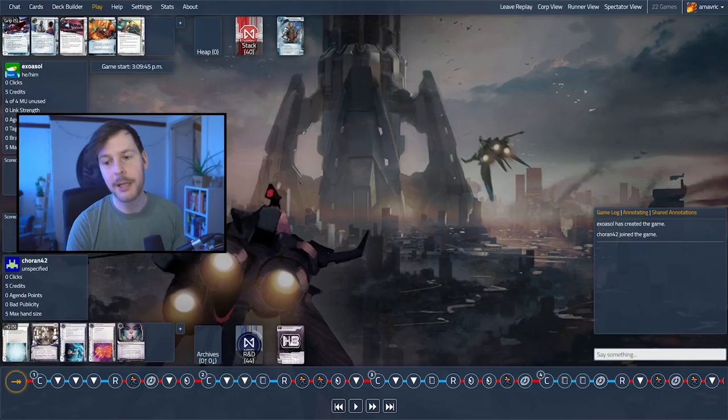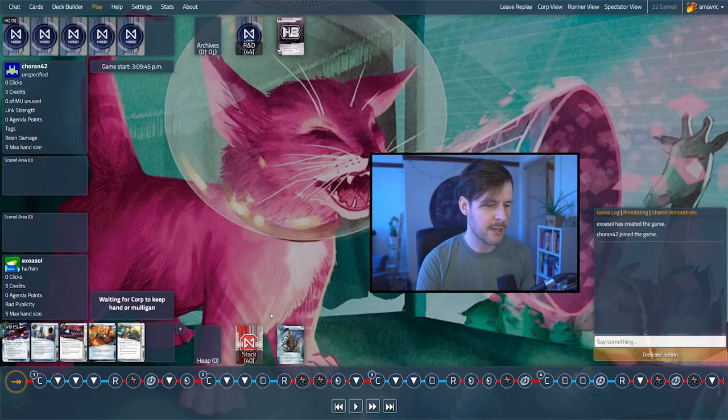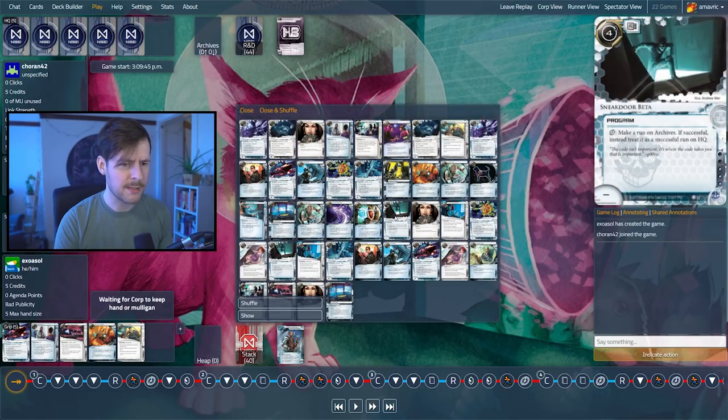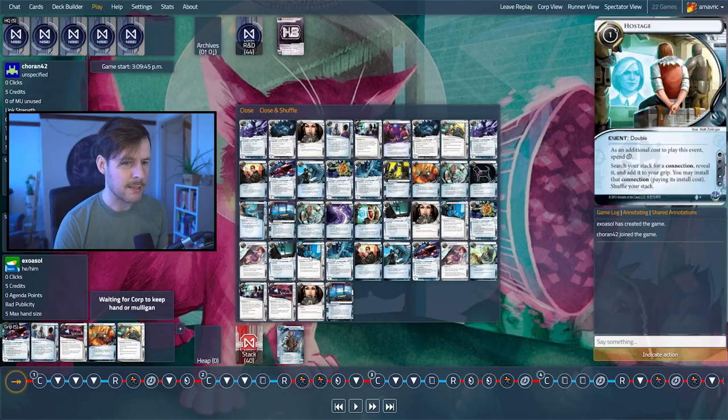One card that's also really important to play around is Sneakdoor Beta, which you have to assume is a two or three-of in this deck. Sneakdoor Beta is a card that lets you make a run on Archives, and if successful, treat that as a run on HQ. So that's a really big deal — once HQ is well protected, you also want to worry about Archives. Unprotected Archives can be a liability when the criminal starts getting into HQ an easier way. I think we have two of these in the deck.